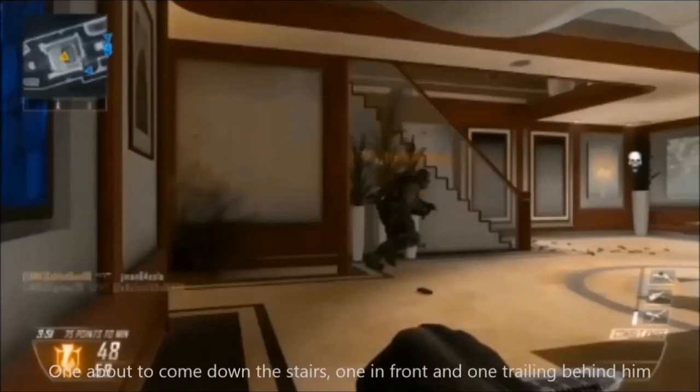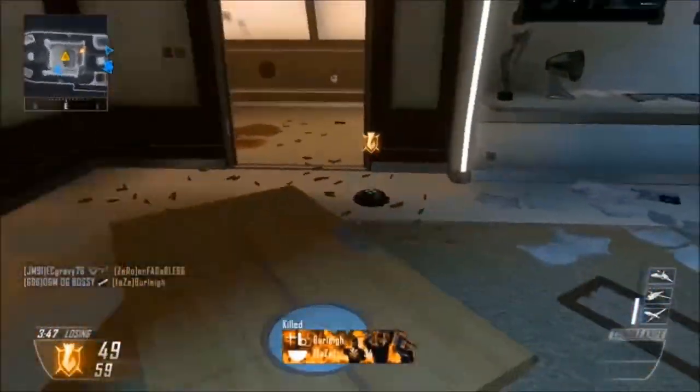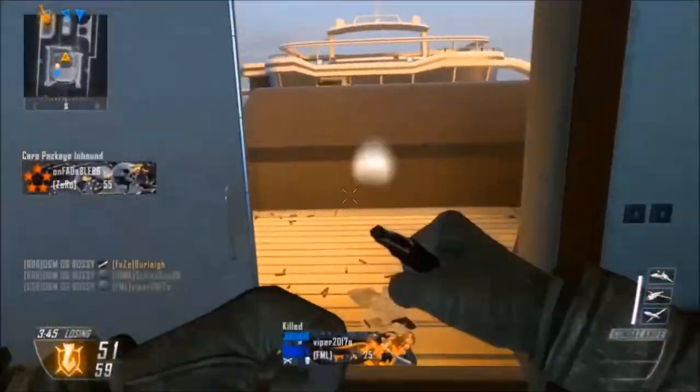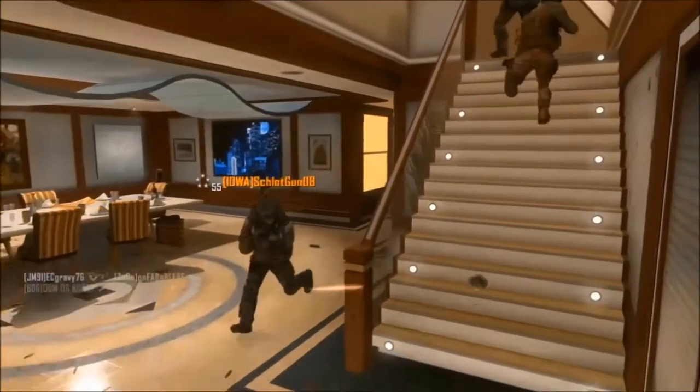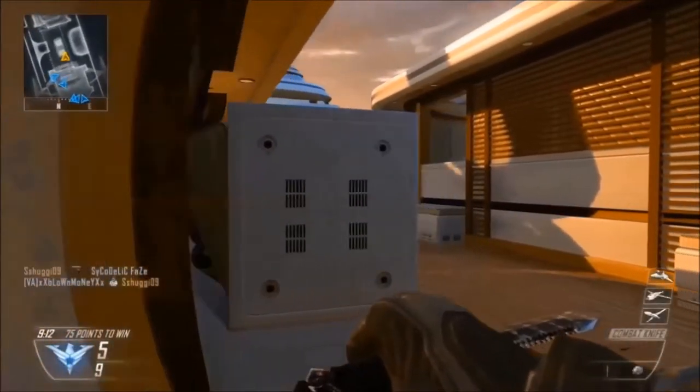There are three guys. What do you do? Well, I'm about to show you. What you do is you run up, pick one guy, knife him. Resupply your ammunition — which in this case would be your Bettys. Throw down a Betty, throw down a shock charge, and dive. Get out of there, because that's about to blow up.